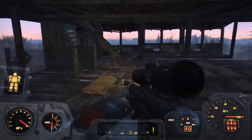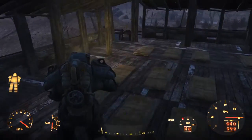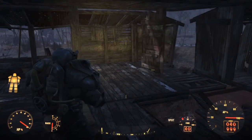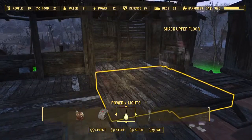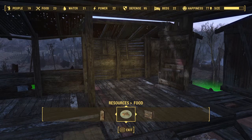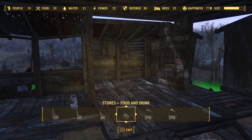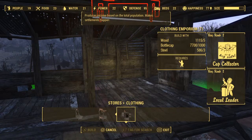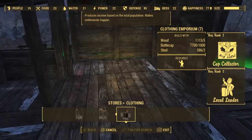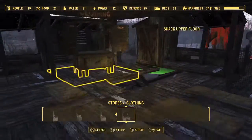This area is just basically sleeping bags. I am going to put a merchant in this corner — in fact I can do that now before I forget. So we're going to pop in a trader of some description. I don't think we've got a clothing one here, so I'll pop a clothing one in. There we go — clothing store. Boom.